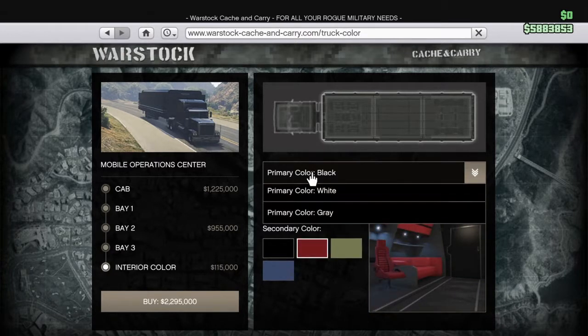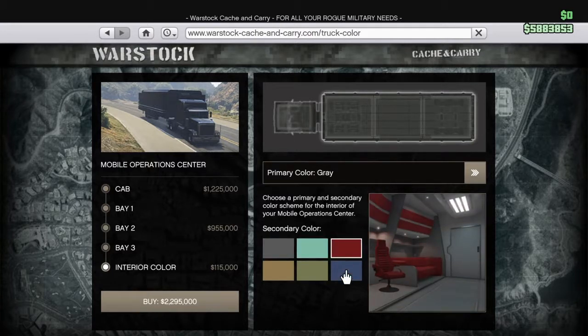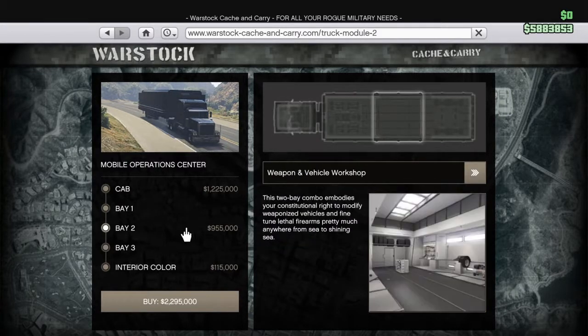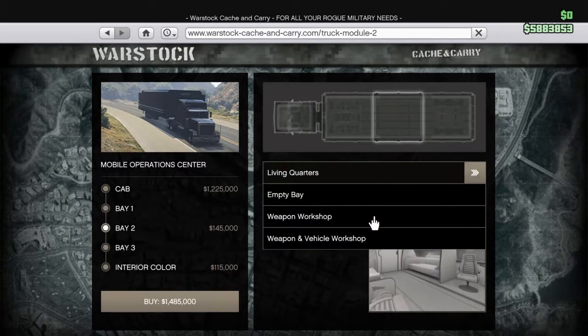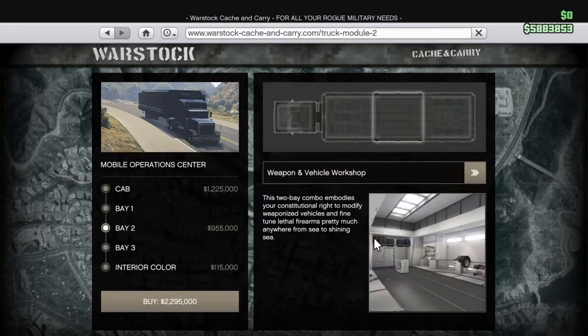It changes the lights too. I'll go for gray — they've got all these weird cool colors. Is there any way I can change the color of the actual truck? I don't know why I would need two living quarters. This counts as a weapon and vehicle workshop, so that would be a necessary compromise. 2.2 million? I'm thinking so.